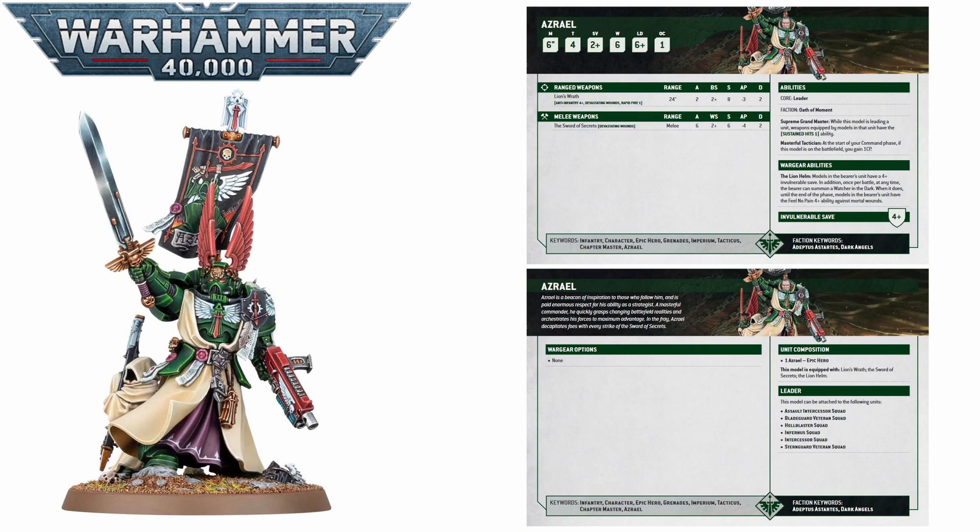He does have Oath of Moment, so he can benefit from those rerolls against your Oath target. He is an Epic Hero, so unfortunately no extra enhancements can be taken on him, but that is okay because he is also very well costed at just 120 points, which means it is going to be really quite easy to find a space for him in your lists.